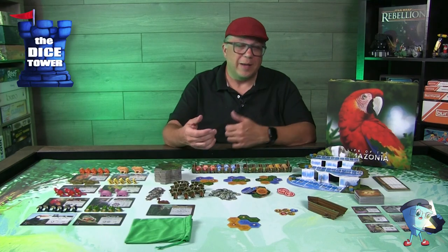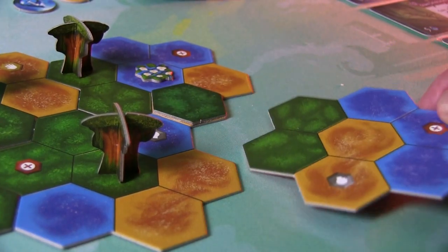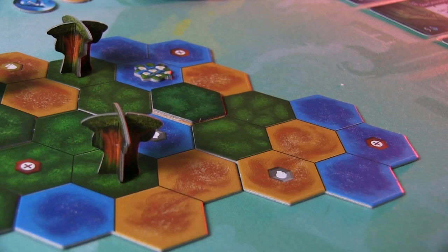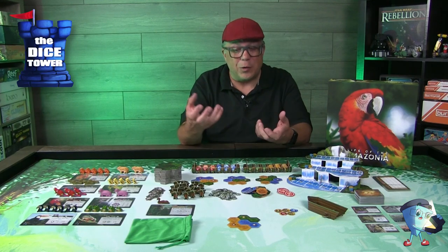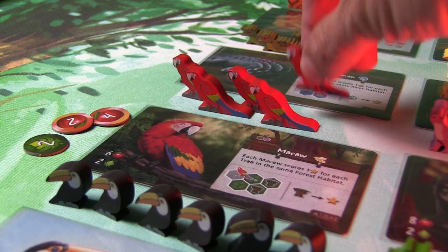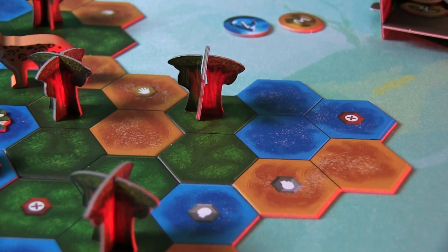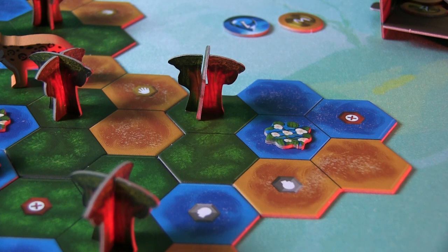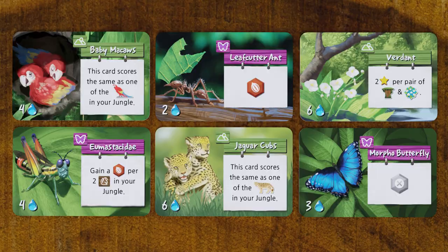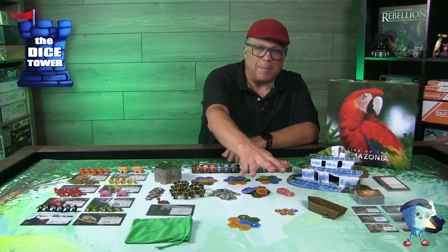Or maybe you go for area restoration: move along the track, pay a leaf resource, and place one of these hex tiles into your jungle. You want to create synergy with your land types — forest, water, and wetlands — getting the right animals into the right places, mindful of trees and flowers too. Another action is paying the cost to gather an animal and place it in your jungle, or paying to place a tree or flower. You might also use your action to acquire one of the nature cards. Another option is to move up the storage track, giving you more resources to hold from turn to turn.